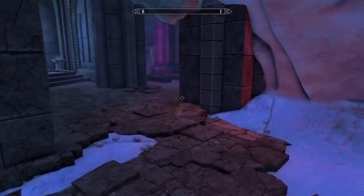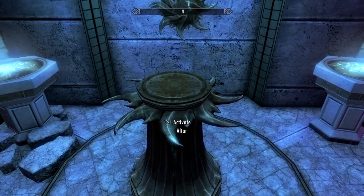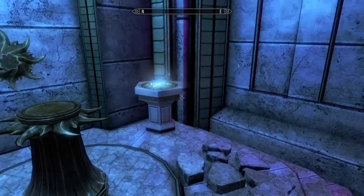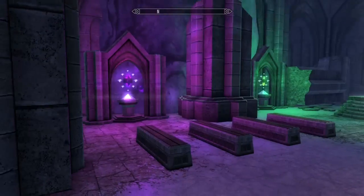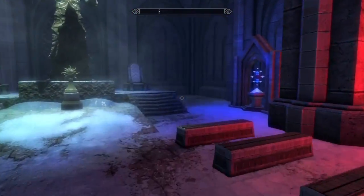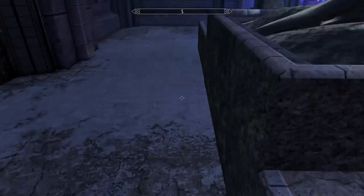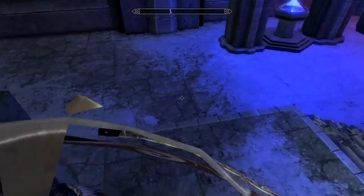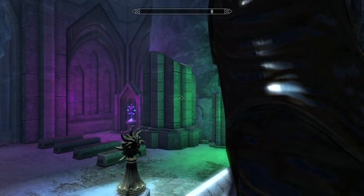Heading over this way — there's an altar we can activate, but I don't have the required item. I'll let you guys figure that out on your own. Oh look at this — there's a really cool little shrine room with a cute adorable little throne room. Is this a throne of holy lightning? That's pretty dope. Actually pretty sweet.